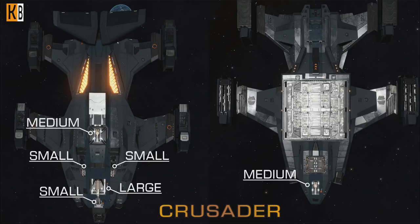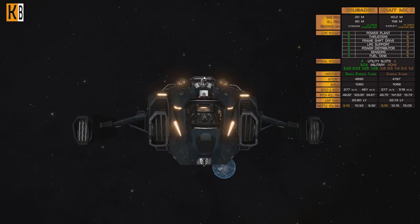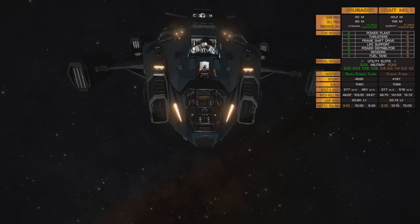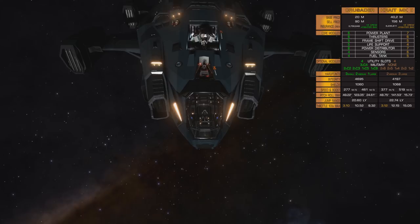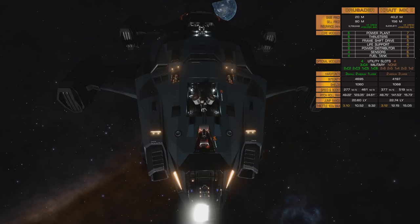We already decided that 2 large are better than 3 small. Hull integrity: around 1,000 for Crusader, 4,200 for Krait — still about a 10% difference. Shields are almost identical: 1,060 for Crusader and 1,068 for Krait. Speed and boost are much better for Krait — top speed in regular flight is 377 mps for Krait and 277 mps for Crusader, which is 100 mps slower. Boost speed: 519 mps for Krait and 461 mps for Crusader.